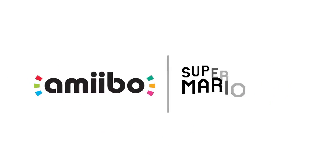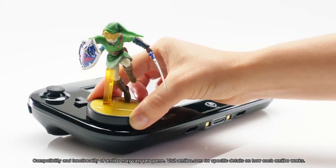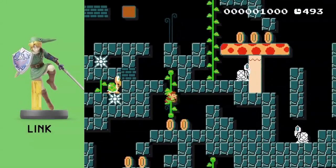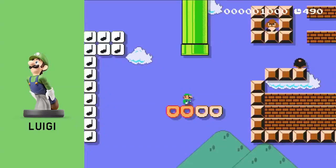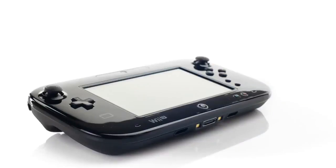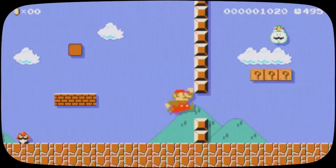Super Mario Maker is compatible with a bunch of Amiibo. Amiibo can be used with the original Super Mario Bros. themed courses. While you're making a course, tap a compatible Amiibo to drop in a new mystery mushroom costume — it'll make Mario look like your Amiibo. You can play through courses as characters like Link in the same way you control Mario. Head to amiibo.com to see the full listing. The Super Mario Bros. 30th Anniversary Mario Amiibo is special — tap it to add in a big mushroom that lets you take on enemies as Big Mario.